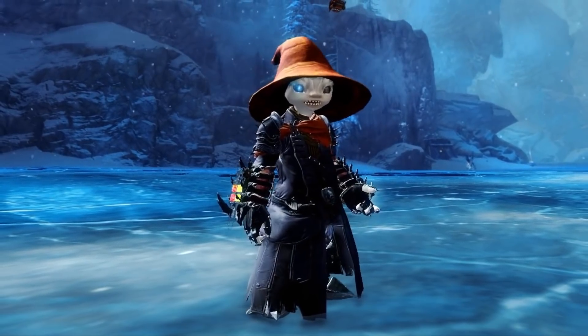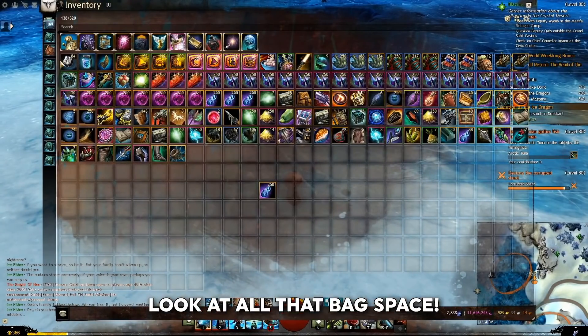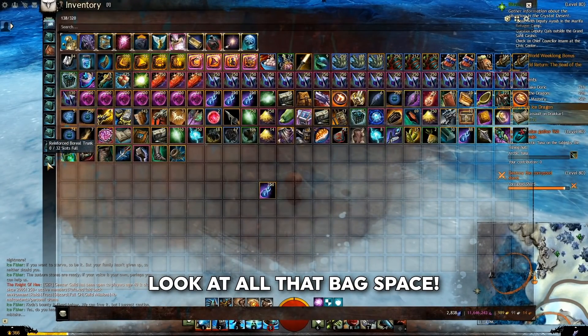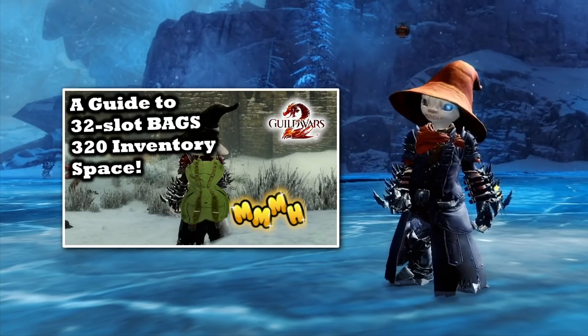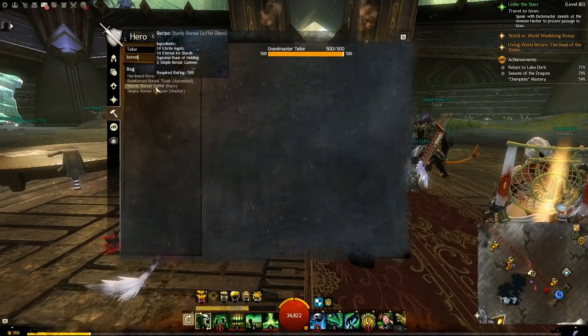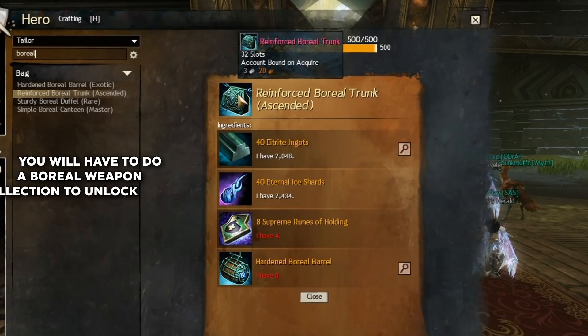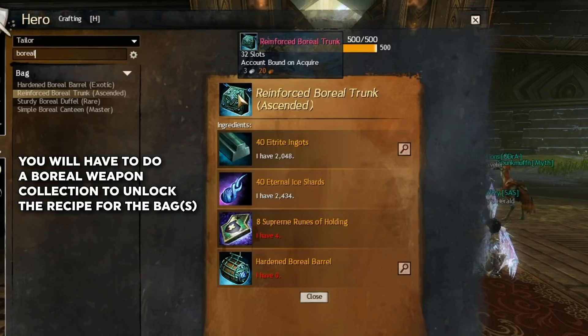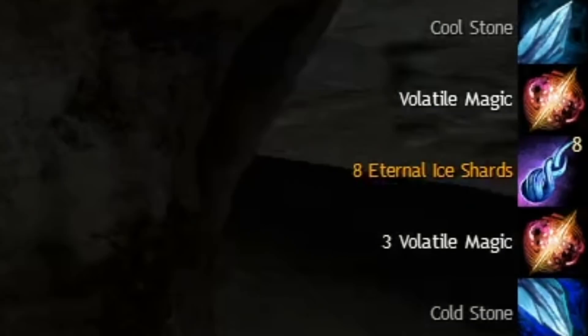So now that you know how to get Ice Shards, what can you do with them? Number one: turn Ice Shards into 32 slot bags. This is covered in detail in the 32 slot bag guide, which I will link below. Here is a brief overview — there is a 32 slot bag recipe for reinforced boreal trunks. The main ingredients are Eitrite and Ice Shards, both of which are obtained from Strikes and the treasure chests mentioned earlier.